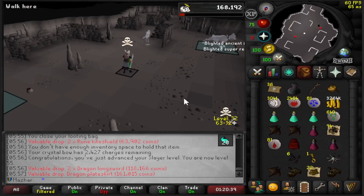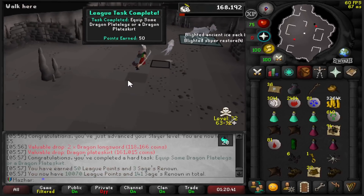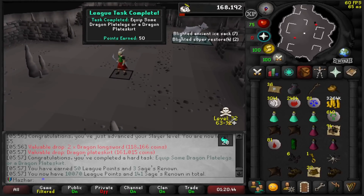It's got a Dragon Plays card drop. I wonder if it's a task to equip one — it is. Equip some Dragon Plays cards. 50 points, I'll take that.